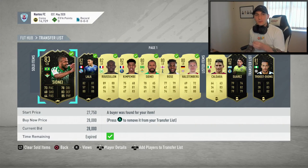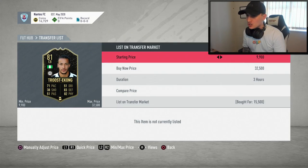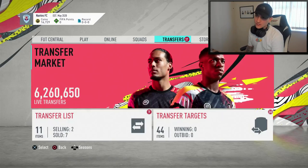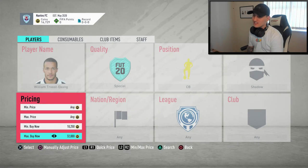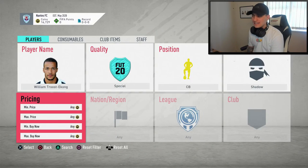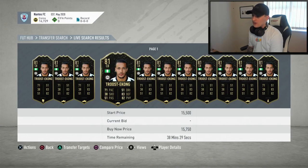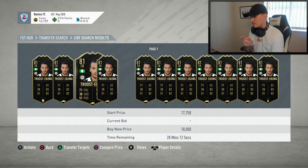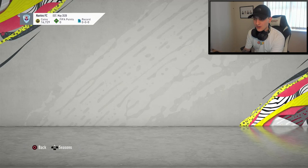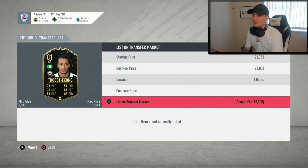Alright lads, I've bought a few more cards and I'm pretty confident these will sell on soon. I managed to get the first player, Troost-Ekong, for 15,500 coins. Going over to the transfer market right now, there isn't really anything else up of Troost-Ekong in Shadow — so we've got a pretty decent deal there. Taking Shadow off, his normal card is going for around 18,000 coins and we got ours at 15,500 — there's one at 15,750 but either way that's a really, really good deal. I'm going to list him up for around 22,000 coins, which should give us around 7,000 coins profit.